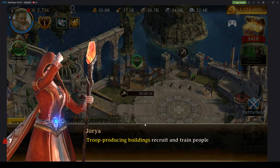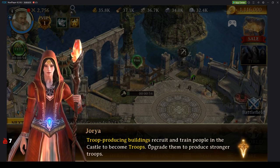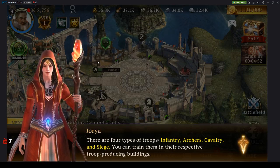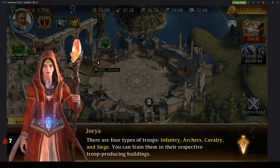One of the best parts about this is that all of these buildings are mostly free to upgrade — they're just immediate. There are four types of troops: infantry, archers, cavalry, and siege. You can train them in their respective troop-producing buildings. So you've got the four types: infantry, archers, cavalry, and siege.